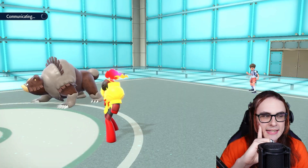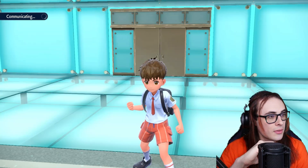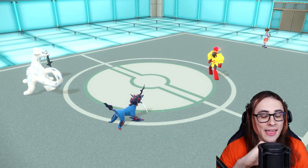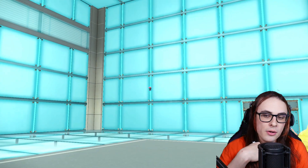They could also maybe go with Hatterene — actually no, they probably didn't bring Hatterene. They probably have Last Mon Torkoal — the hot take. I think it's Last Mon Torkoal. Why didn't they bring Hatterene and try to set Trick Room? Well, this is still fine actually. Armarouge can't kill both my Pokemon.